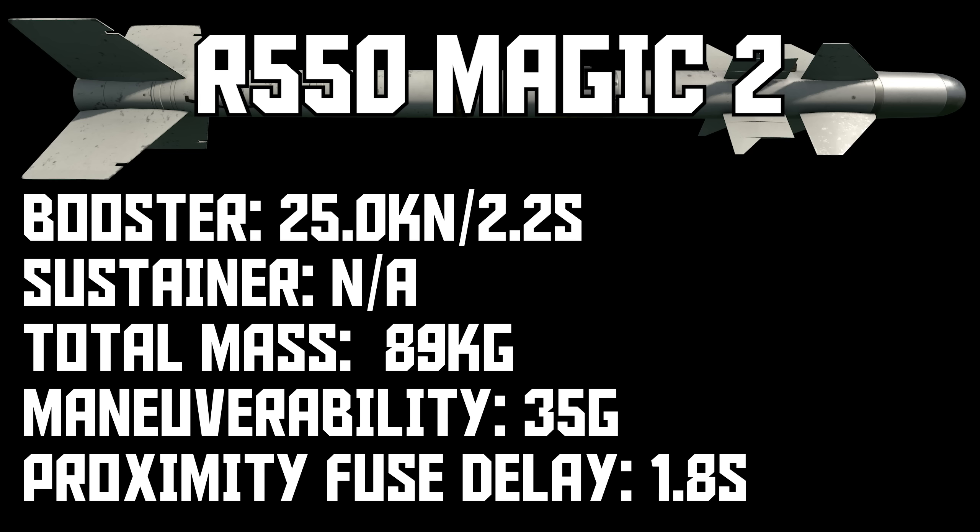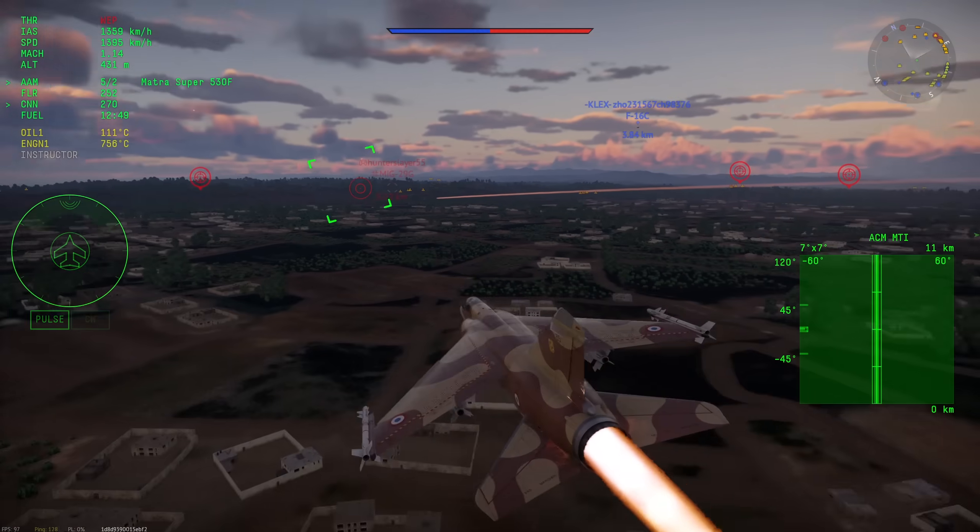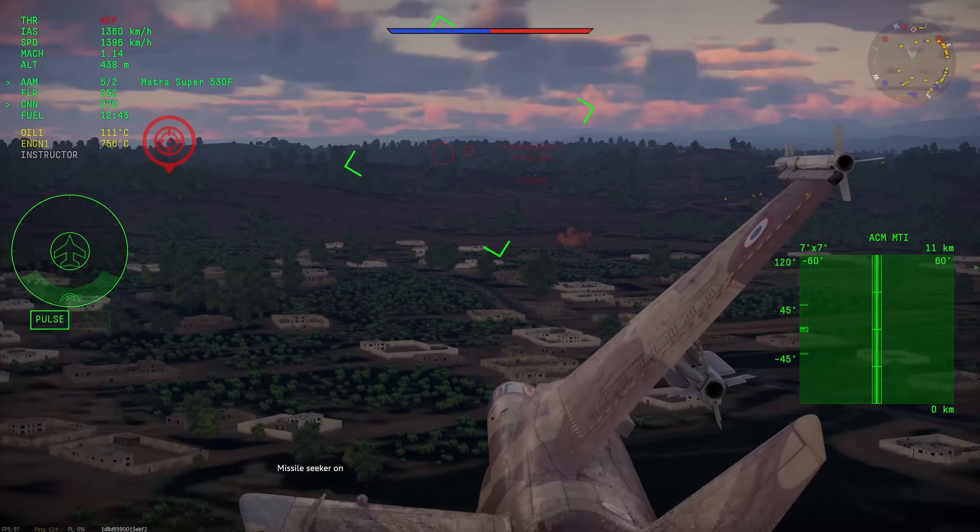The agility is the same, the proximity fuse is the same, but now you get a new all-aspect seeker which more importantly comes with IRCCM. The IRCCM works the same way as the R-73's IRCCM — after you launch the missile, the field of view closes down to help the missile see fewer flares. This leads to a missile that becomes nearly unflareable once it gets very close to your plane, especially from rear aspect.